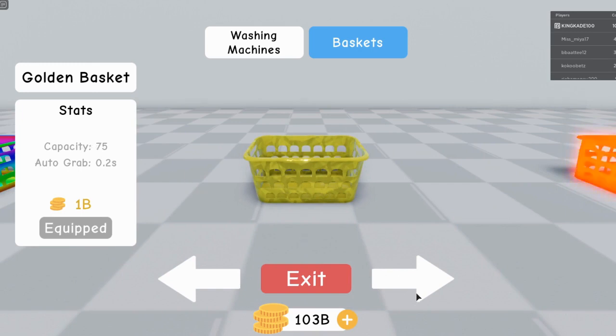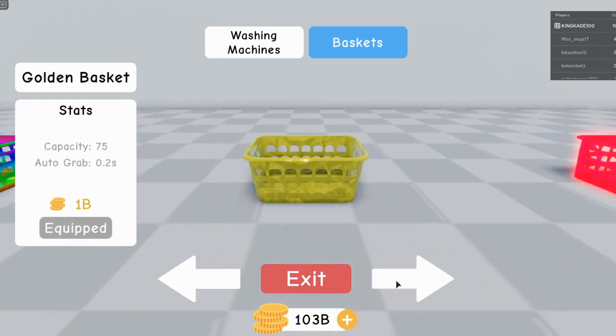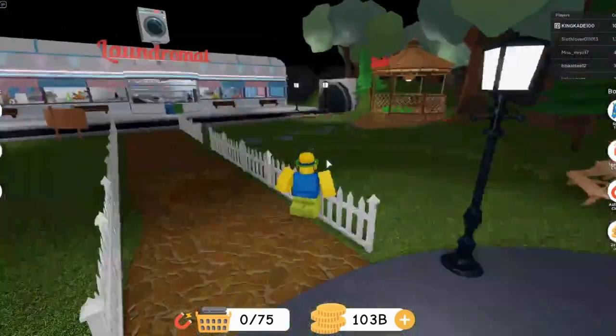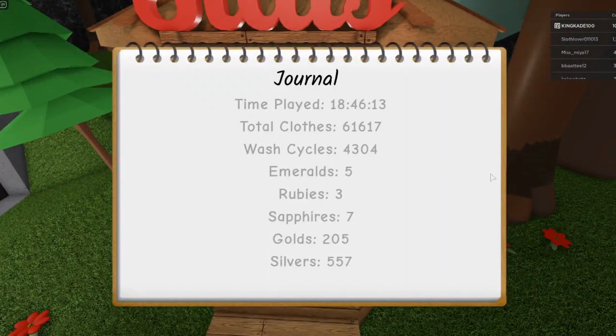It can hold twice the capacity of the best one you can buy for 1 billion, so it is really good. And the autograph time is 0 seconds — this one is 0.2. Don't really know how that's going to work with it being 0 seconds. So you can hold twice the capacity of the other one. These are the stats, and this is the journal. If you scroll with your mouse wheel it will turn the page, but there's only one page, so it just kind of loops through the page really.